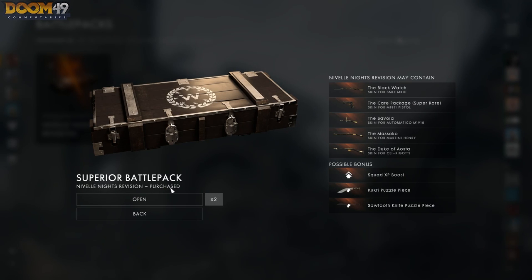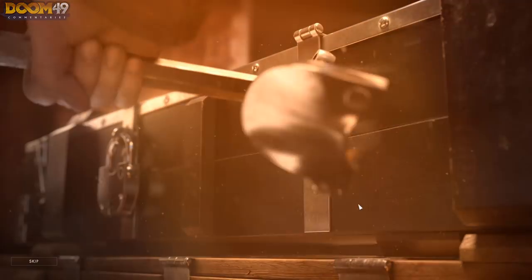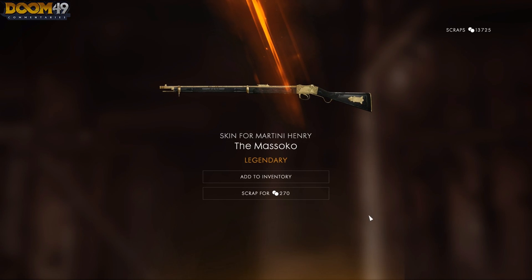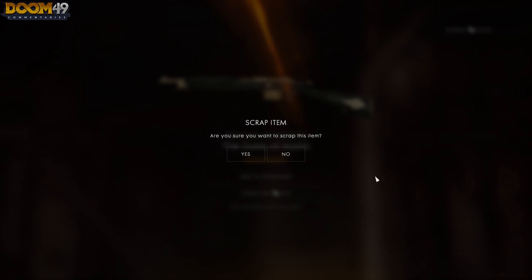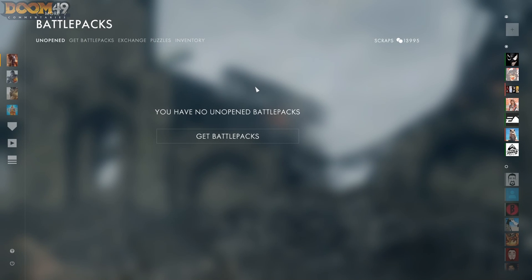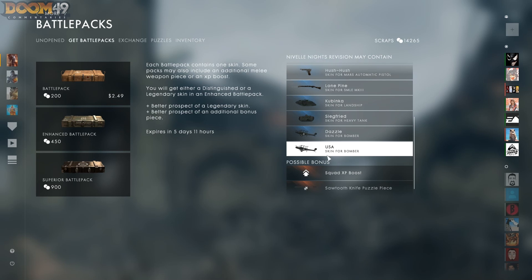Alright, this time we're going for the Martini Henry skin. I am not stopping till we get the Martini. It's a Martini — we got it, boys! What's next? It's probably something I've already gotten. Got it. Now we're going for the USA skin. We've already got this one so we're scrapping it. Time to go for the USA, boys — we need to get that USA plane skin.